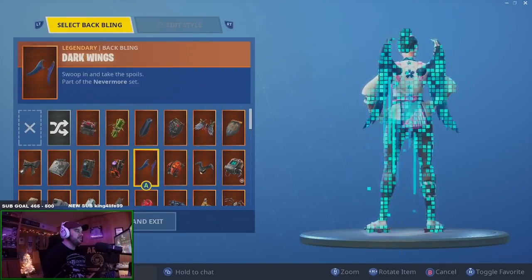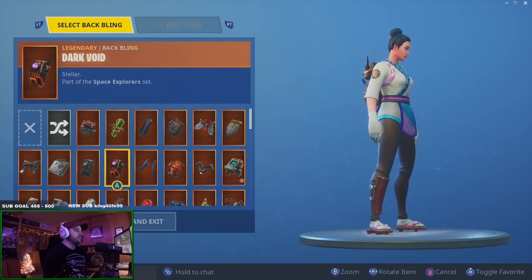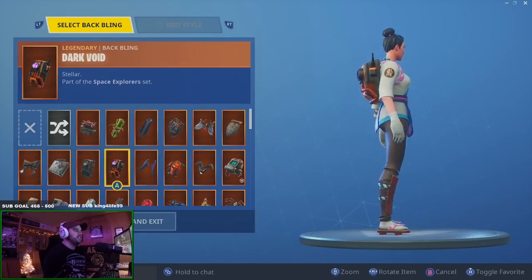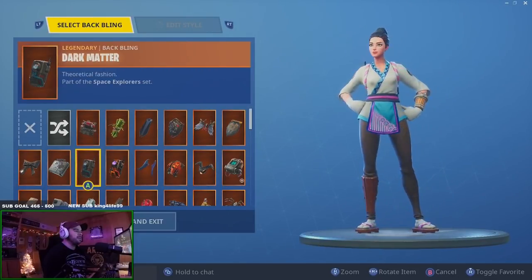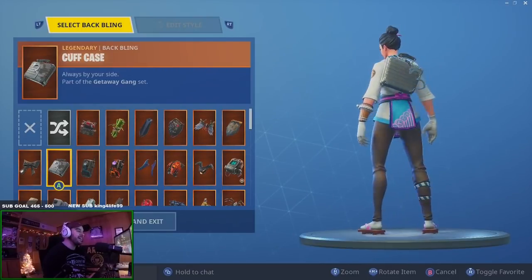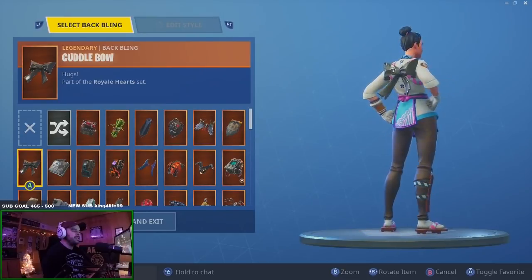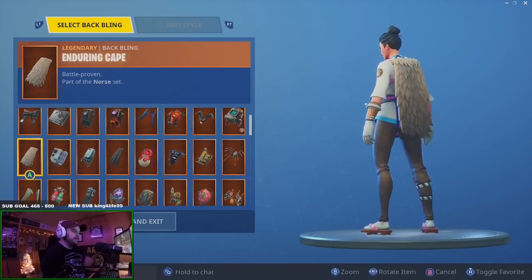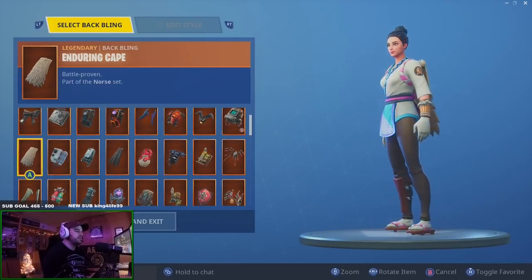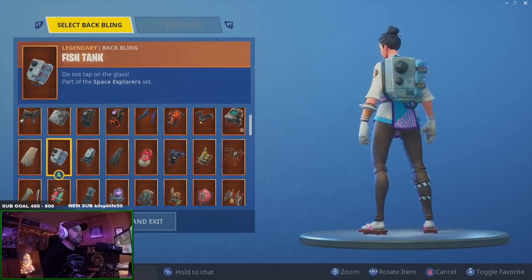Dark wings don't look bad, not terrible. Dark void — no thanks. Dark matter is okay. Cuff case is decent I guess. Cuddle bow always looks good. I like her leggings — they're not really black, they're kind of like a dark brown. Fish tank looks pretty decent.